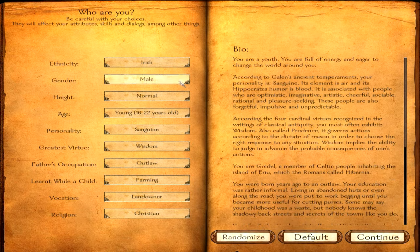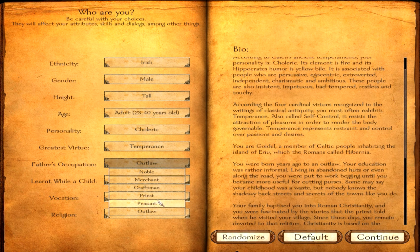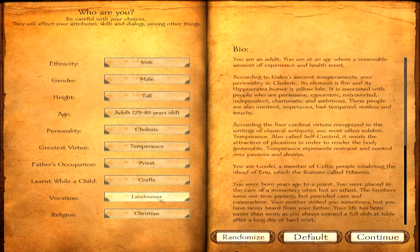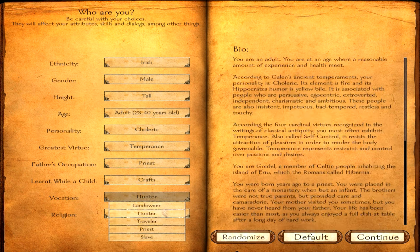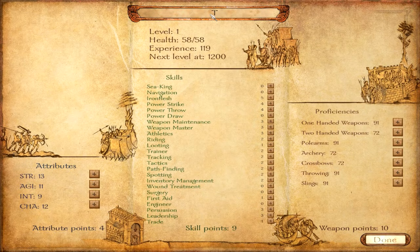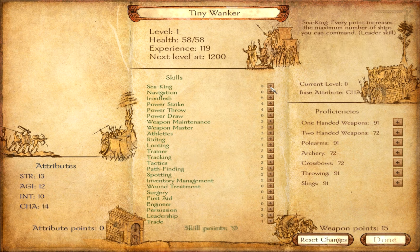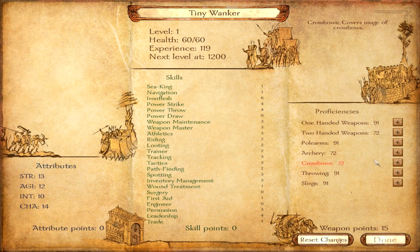Welcome guys to a tutorial for Mount & Blade: Viking Conquest. Here I'm going to show you how the choices that you make when creating a character will affect your starting statistics — basically your attributes and your skills. You simply cannot give your character a cool name, put attributes and skills on random and pray that you're going to have an excellent beginning — or even a cool game in general. That's why I'm going to show you what each choice means regarding attributes and skill points, and then I'll give an example.